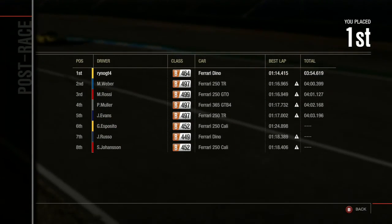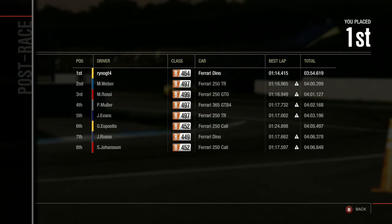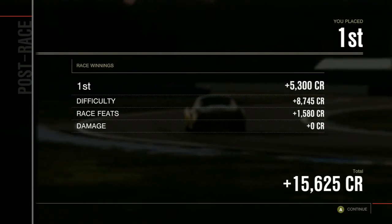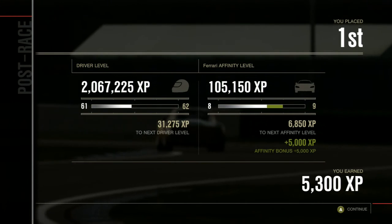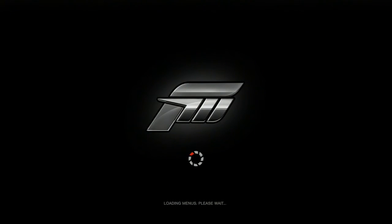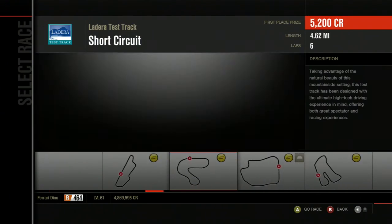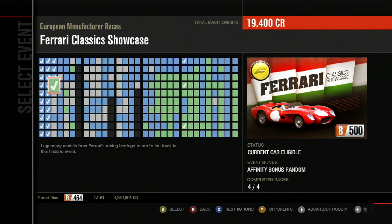Cross the line — yay! It's another case of first race fucking hard and everything after that easy. But that was just because I had the extreme grip advantage. Weber ended up finishing second in his 250 Testarossa — good for him. Russo beat Johansson for seventh — cool. I'm at 100,000 Affinity XP for Ferrari. GT4's still my favorite race game. Anyways, that is the Ferrari Classic Showcase down. I avoided major expenses yet again by just upgrading a cheaper car — hooray. With that, we'll move on to our next event in the next segment. Stay tuned for that.